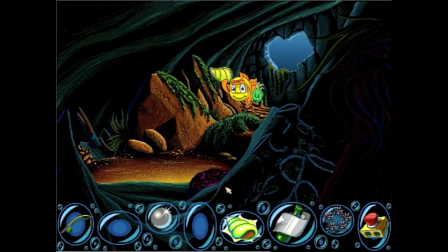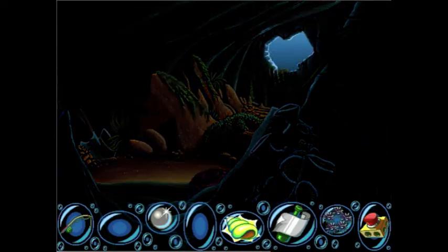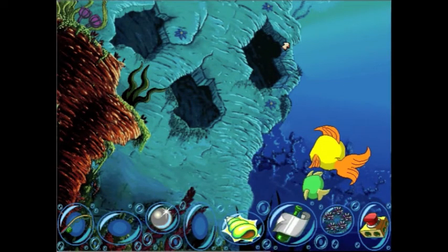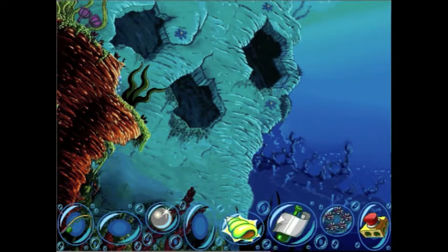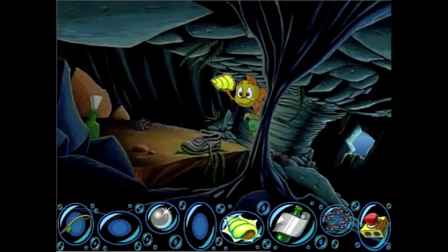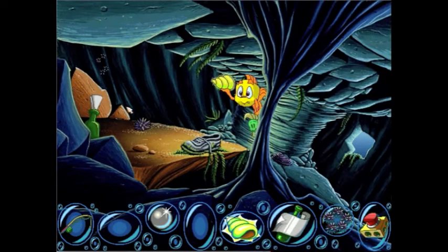Okay, it's in the final cave. But remember, don't get the bottle yet — get the sea urchin first. There are orange ones and a third one to make it bright. There's the bottle, but don't get it yet. Get the sea urchin instead. Look, there's another sea urchin!